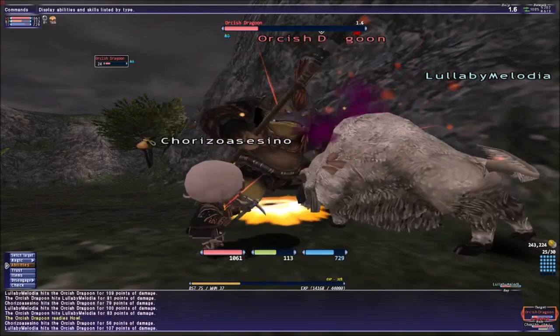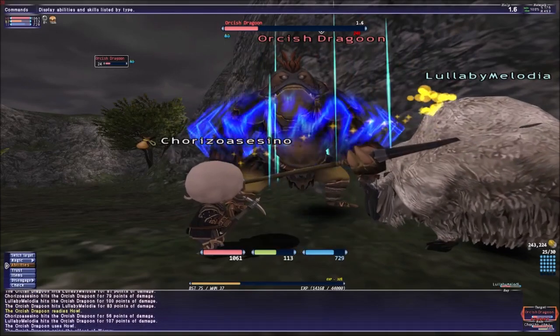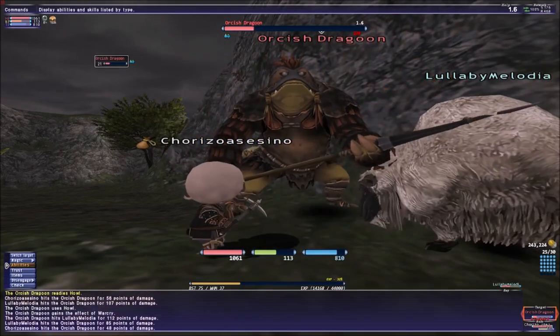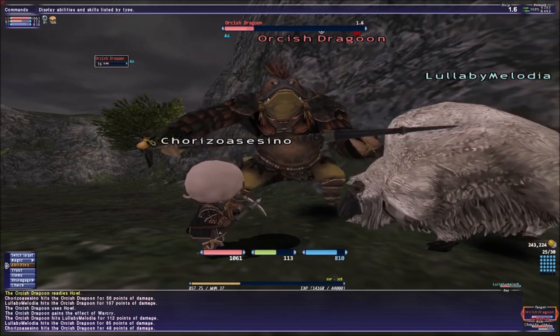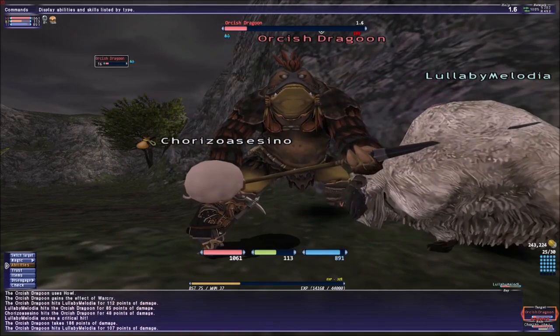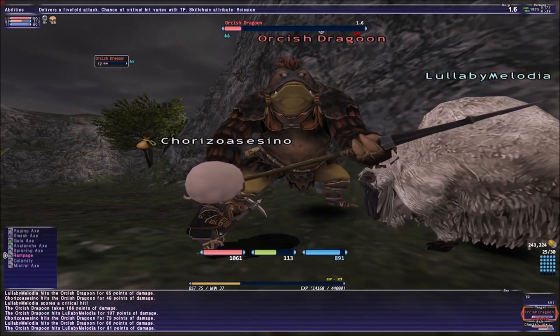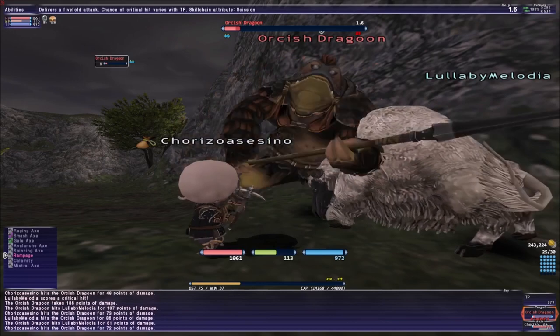So we killed the dragon horses, you farm everything in there and the key drops. It's very dangerous though because everything aggros. So you're gonna need invisible pots.